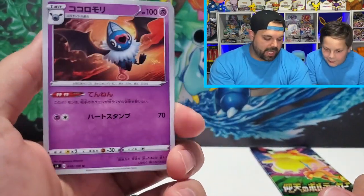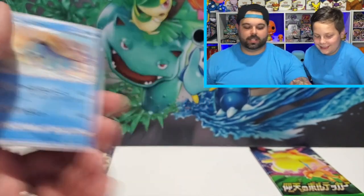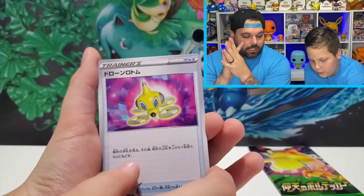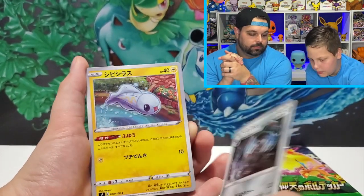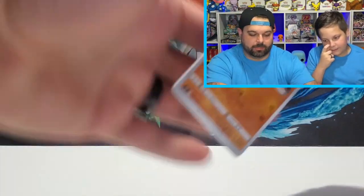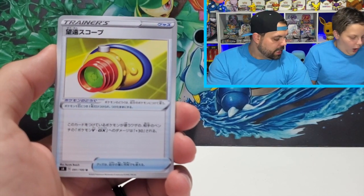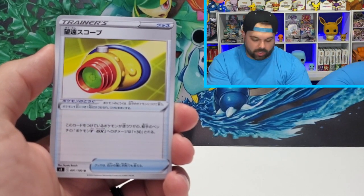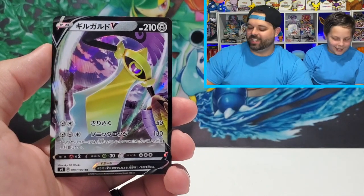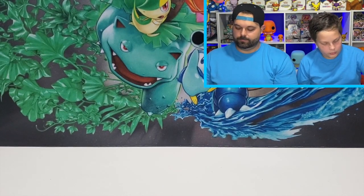Come on, last two packs — I need a V. Swoobat, Seedot, Machop, Sableye, and a Dreadnaw. You punched me! My side felt heavy, man — you weren't lying. Rotom Drone, Trubbish, Excadrill, Tynamo, Whimsicott. Last pack magic, come on! Do you think they cheaped us out on Ultra Rares? We're not guaranteed anything — we got two V-Maxes and the Full Art, so we're pretty much there. Drill Bur, Oshawott, Woobat, and another Aegislash V — a duplicate, but still another V.